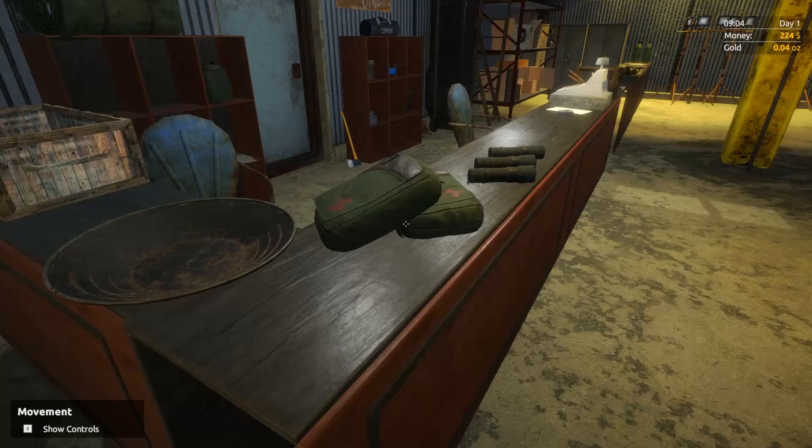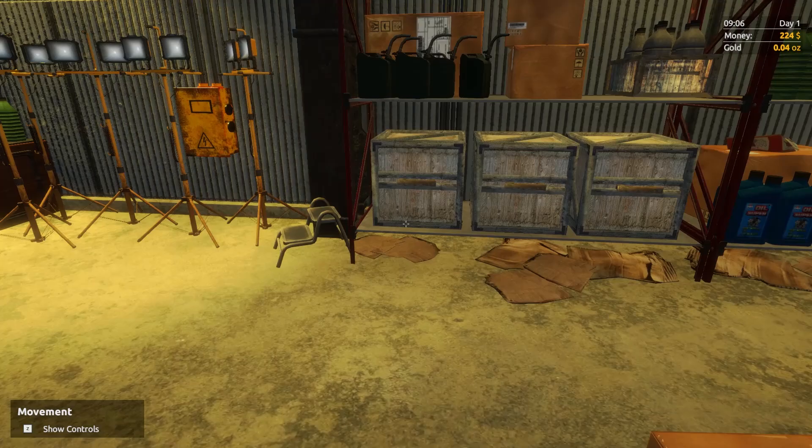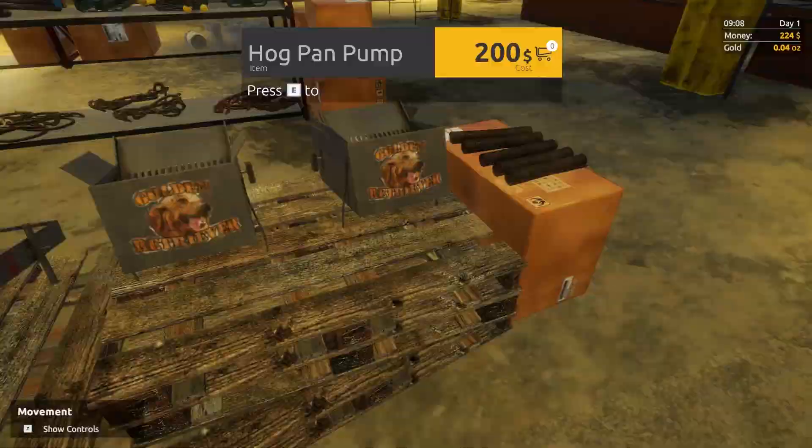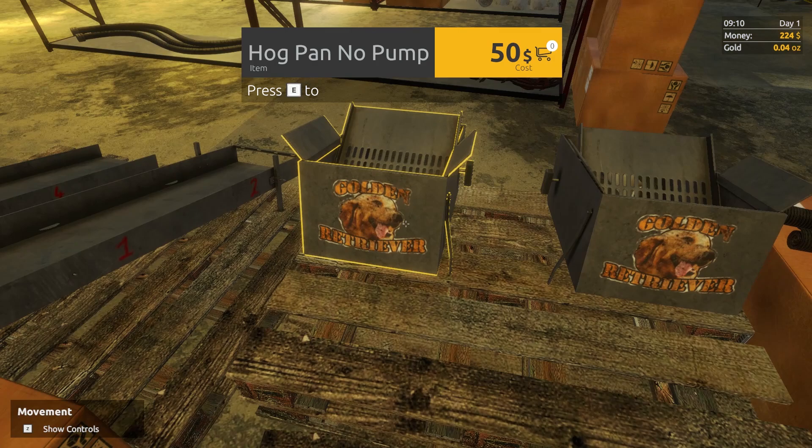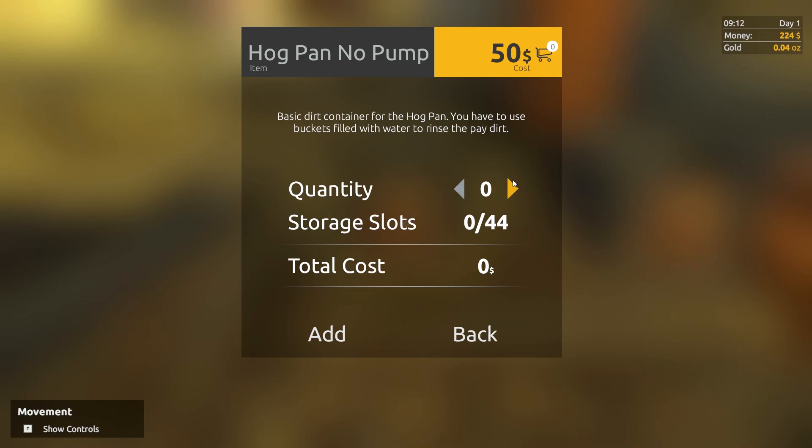Let's find the hog stuff. We've got a bunch more things over here — jerry cans. Right over here: hog pan pump, but we want the no pump version — the Golden Retriever. Very good. So we want one of these. Then what else did it want us to buy? Two mats, a sluice box core, and a bucket.